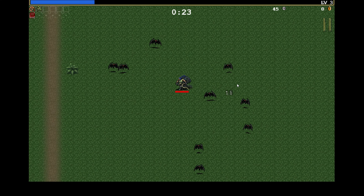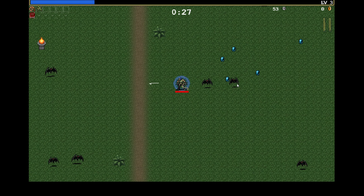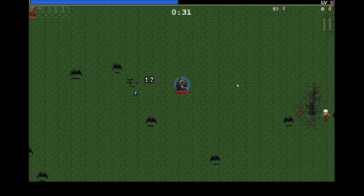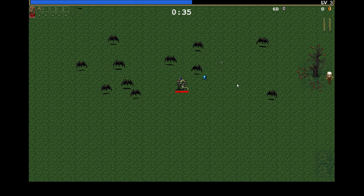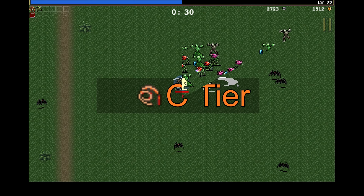Starting with the whip — the first weapon you get access to, and it's quite good early on. It fires a projectile to the side which deals solid damage in a good area. Unfortunately this damage falls off later and the knockback pattern is a little awkward unless you get to at least four projectiles. So I'm going to give the whip a C tier ranking.